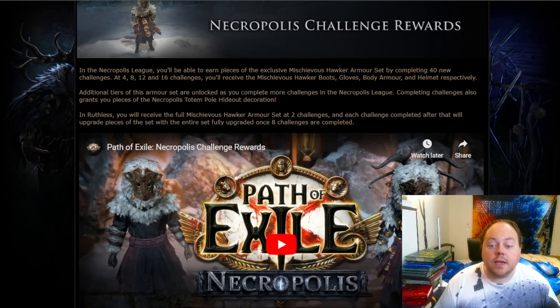First up is the Necropolis Challenge rewards. This is a 4-tier armour set called the Mischievous Hawker armour set. There'll be a basic version you fully unlock once you reach 16 challenges, and then at higher challenge counts you'll unlock more and more of it, most likely with its final form coming online at 38 challenges.